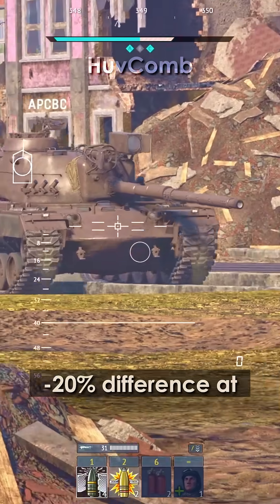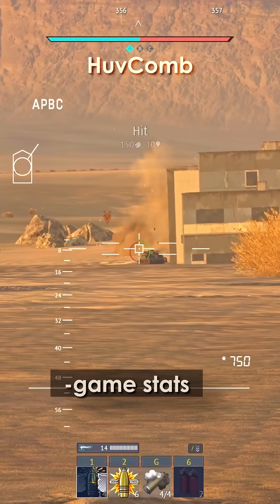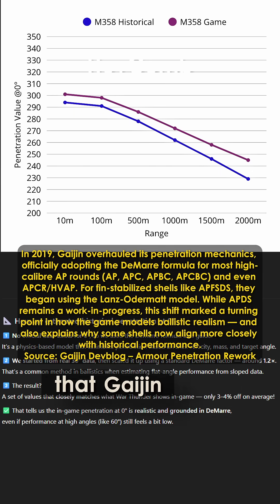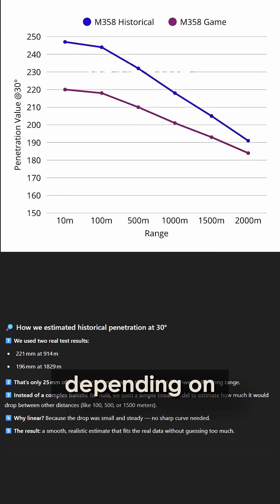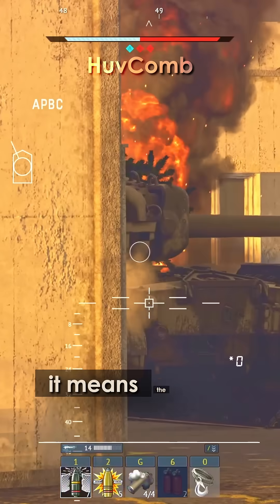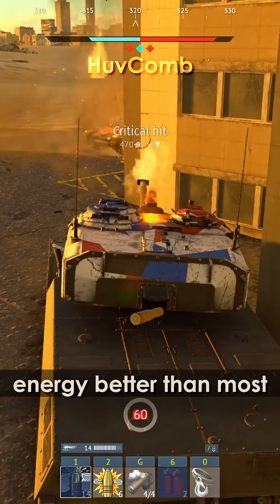That's a consistent 10-20% difference at most ranges and angles. It might not seem huge, but in a game where 10mm can be the difference between a ricochet and a full kill, it matters. To help visualize the difference, I created a graph comparing in-game stats to historical estimates. At 0 degrees, the difference is minimal — usually within plus or minus 5% — which suggests that Gaijin likely based these numbers directly on a DMAR-style calculation. But once we move to 30 degrees, the game starts to underestimate penetration by 6-12%, depending on the distance. And at 60 degrees, the gap becomes more dramatic — War Thunder lists values that are 15-18% lower than what our reconstructed historical performance suggests. This is important because it means the shell performs reasonably well when hitting armor head-on, but it loses too much efficiency against angled plates, even though real-life tests showed it retained energy better than most rounds of its time.